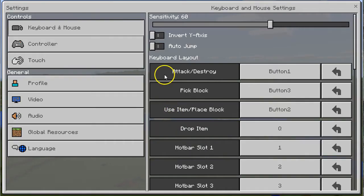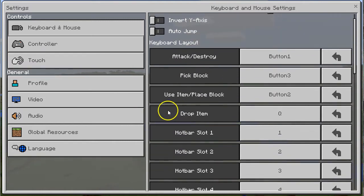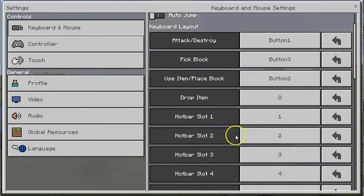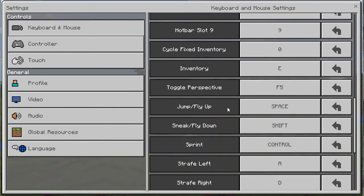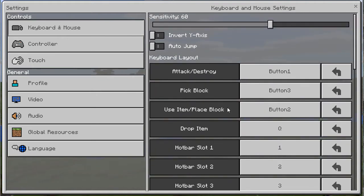So click on settings. What does the settings do? The settings tell you how everything works — like attack and destroy are combined. On your keyboard and mouse, it's the left click. The right click is to place a block, item, or use an item. We're on a PC right now. We have a mouse with a scroll bar, a keyboard, and a Wacom tablet hooked up so we can draw. That keyboard/mouse section gives us all the shortcuts and settings for playing with keyboard-specific buttons. Click on controller over there on the left.